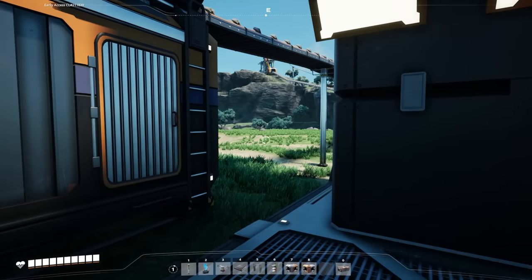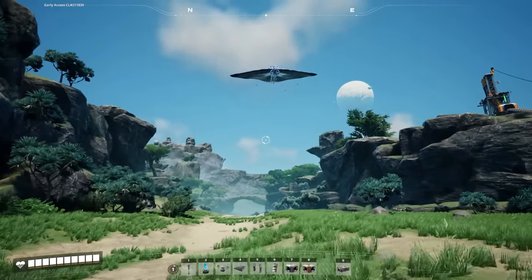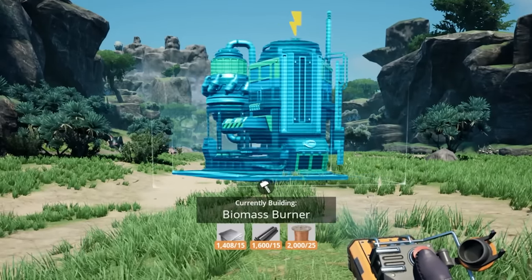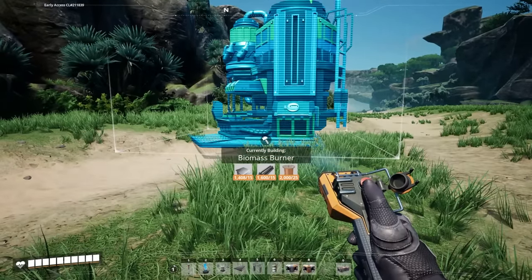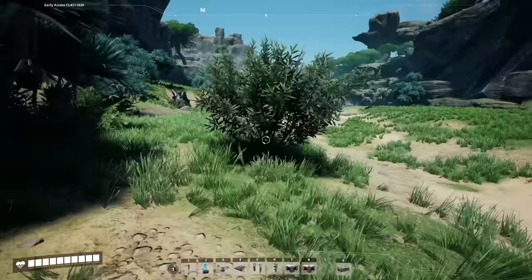After a little while, you should have a good amount of stuff and you'll be ready to start building machines. The most important one, and the reason everything was handcrafted, was so we could make as many biomass burners as possible. These things are amazingly efficient, don't cost a lot of materials, and the entire planet is covered in fuel.